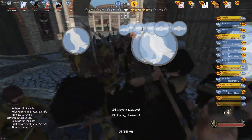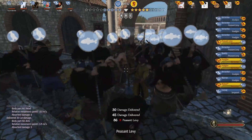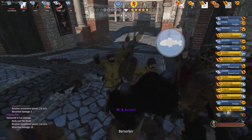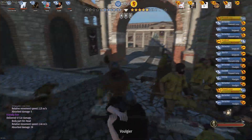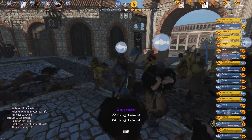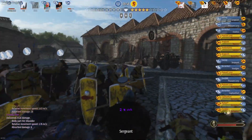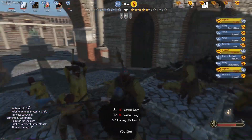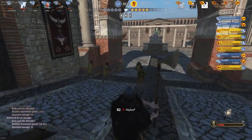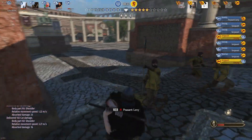Another thing I'm going to mention here that is different from Warband — and took me a while to get used to — is the friendly fire system. As you can see I'm just wailing on my own troops' heads a lot. Melee friendly fire has been implemented, which was not a thing in Warband — that was just ranged. Now you can friendly fire even with your melee, so you're going to have to take a little more care with your wild overhand swings, otherwise you're going to be slamming your axe into the back of your own troops' helmets.